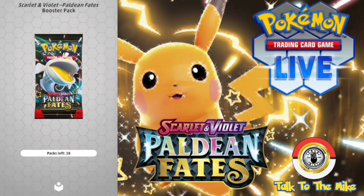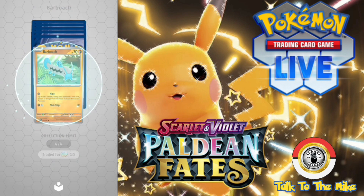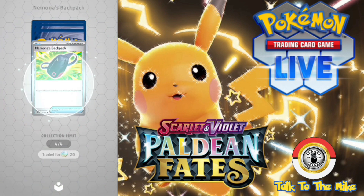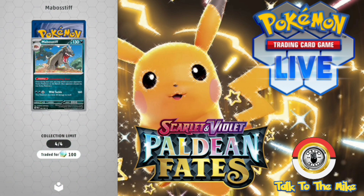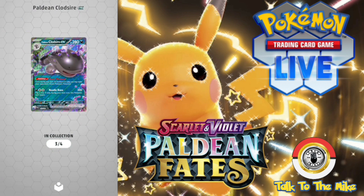Alright, number 30 to 39 is next — let's go! Barboche, Glovapus, Nomura's Backpack — oh, it's Shiny Drifloom! We do not have that one yet, so that's pretty cool. Maboshif — Reverse Holo — and oh! A double banger: the Paladin Clogsire EX! Nice.